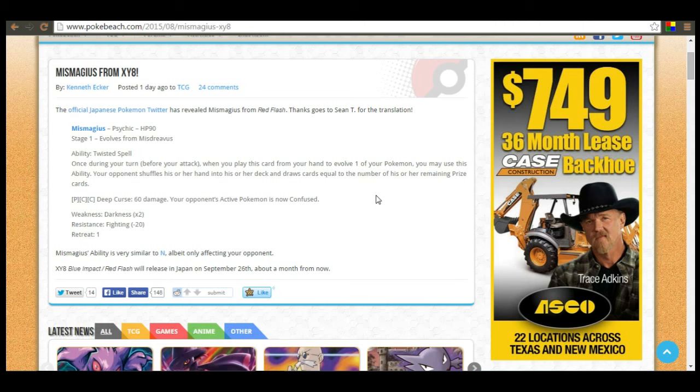That's a really cool ability for late game. If your opponent has one or two prize cards, you evolve and they have to shuffle — now they're at a low hand size. It has a pretty decent attack too: Deep Curse, 60 damage, and your opponent's active Pokemon is now confused. So not only are you making them go down to a low hand size,